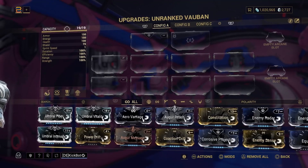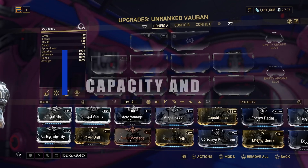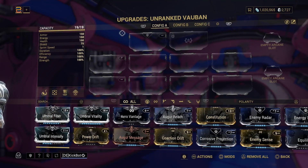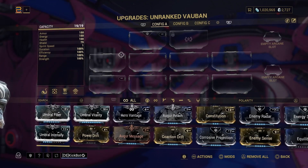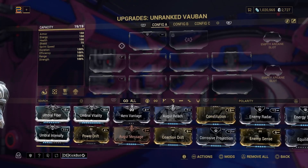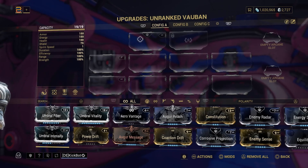The first thing we're going to focus on is your capacity. As you can see, I have a 19 out of 19 capacity, which means that due to my Mastery Rank — which is Mastery Rank 19 — I have 19 mod capacity to start with, and that's what I can build out of. If you're brand new and you're say MR1 or MR2, you're going to have one or two capacity out of the gate. The higher your MR, the more you can mod out a frame right from the start.